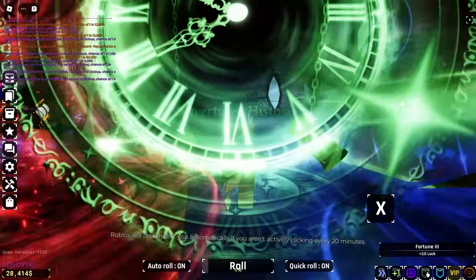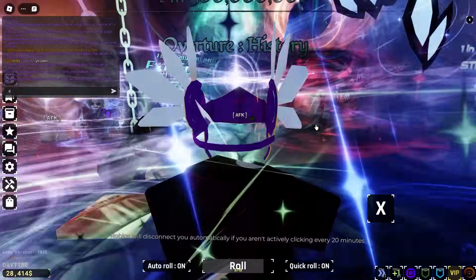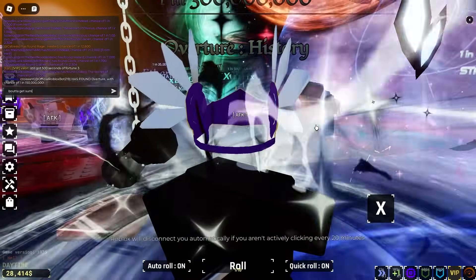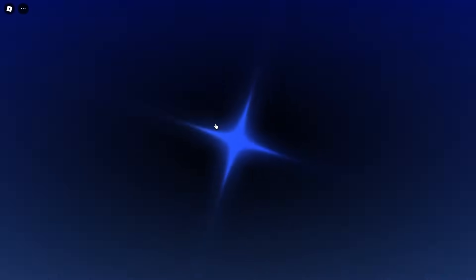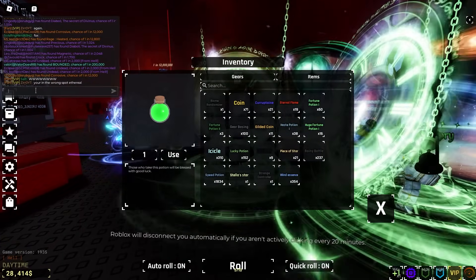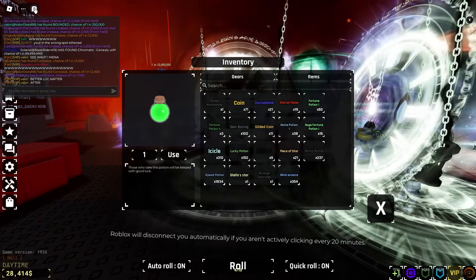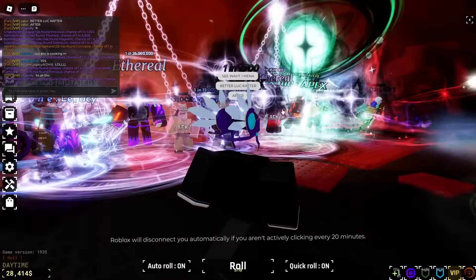Let's turn on auto roll — we've still got 500 seconds of Fortune 3. Please tell me we can get something good here. This has gone on for too long. Every single time we use a Heavenly Potion. Let's use up these 500 seconds and see if we can pull something crazy. Better get something better than what that stupid Heavenly Potion 2 gave us. There we go — we got a Bounded. It's not better, but it's something. I'm telling you guys, the aftermath of a Heavenly Potion is always when I get really good luck.